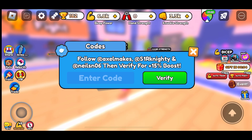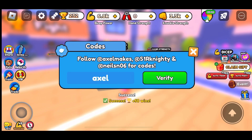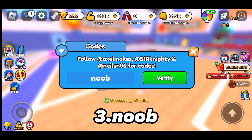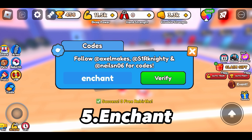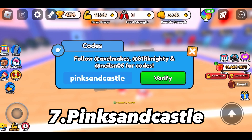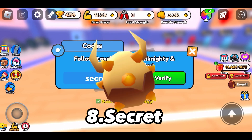1. Axel — you get 50 wins. 2. ANighty. 3. ANew. 4. Gullible. 5. Enchant. 6. Leagues. 7. Pink Sandcastle. 8. Secret.